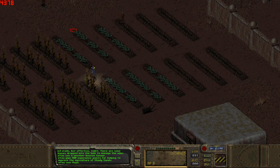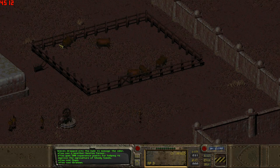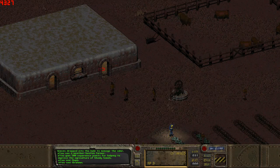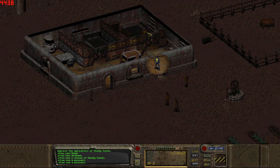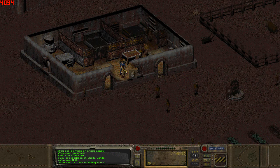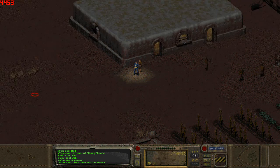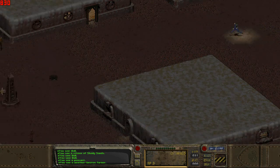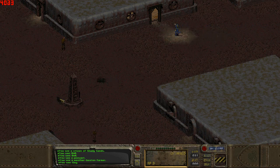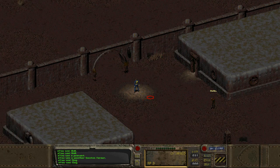Now over here you can see these two-headed cows — the Brahmin. If we go inside the farmhouse, I think these guys are just regular citizens. There's nothing special about them. If they were special it would say something like 'weatherbeaten farmer' — they'd have some kind of adjective to their name. These are also just dogs. So I guess we should help these guys with the rad scorpions.